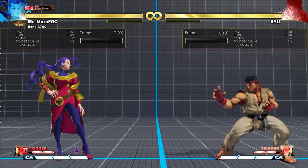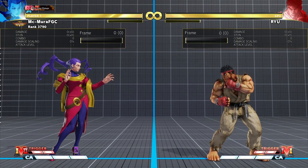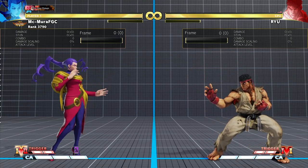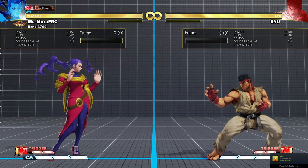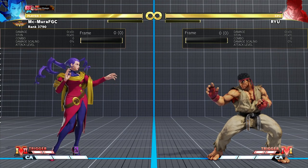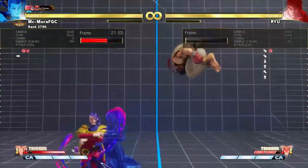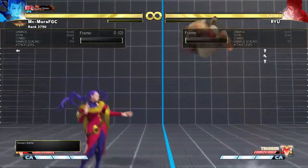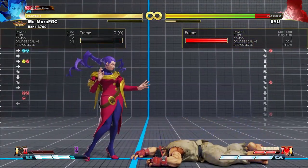Now let's take a look at the anti-air options and anti-air combos you can get with this V-Trigger. I feel this is more important than the grounded combos or grounded resets because this is guaranteed damage — guaranteed unscaled full V-Trigger 2 combo damage, which is fantastic. The basic premise is simple: your opponent jumps at you, you activate V-Trigger, and then you anti-air with either crouching heavy punch, EX Dragon Punch, or EX Soul Bind.